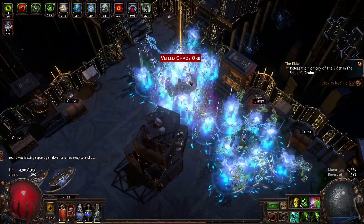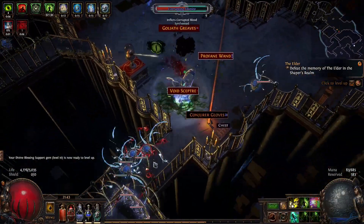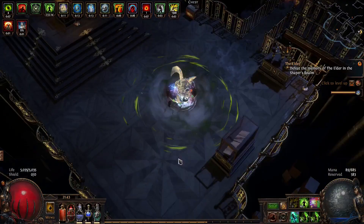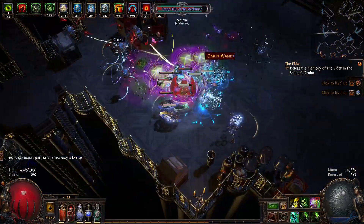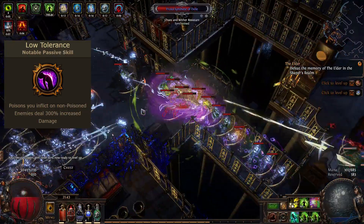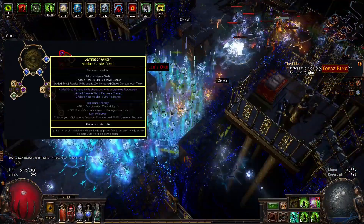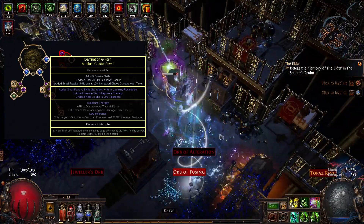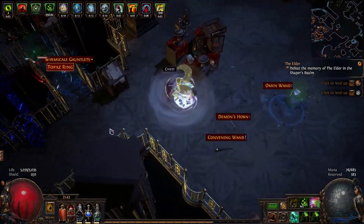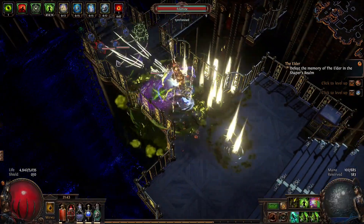One of the most important damage upgrades comes from cluster jewels, and this might deter some people that dislike delirium, but personally I don't mind specking into delirium on the atlas and farming it for a bit. The cluster jewel this build needs to double or even triple total damage output is called Low Tolerance, which comes strictly from a medium cluster jewel with the implicit of increased chaos damage over time, and it literally increases our single poison application damage by another 300% per allocated skill. We try to find two or three of these cluster jewels with this specific perk and stack them together to possibly increase our poison damage by 900% or more.